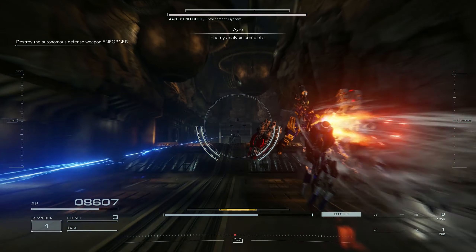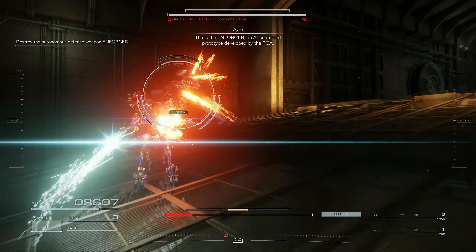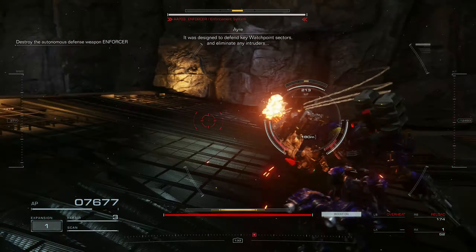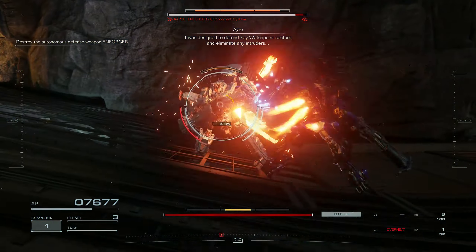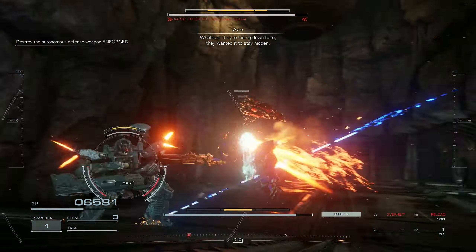The analysis is complete. That's the Enforcer, an AI-controlled prototype developed by the PCA. It is designed to defend key launch point sectors and remove all intruders. All of it are hiding down here, and wanted it to stay here.